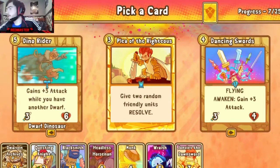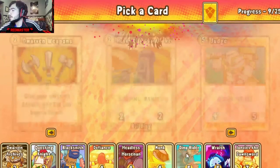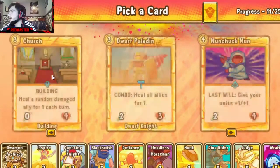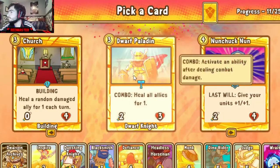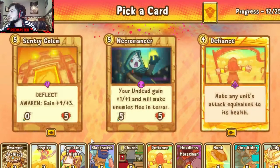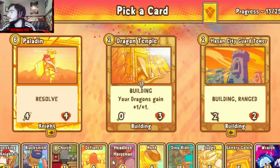Dino Rider — I was gonna say we might have to take Dancing Stars but Dino Rider for the Dwarven Archives makes more sense. I'll go Luminars — we have Horsemen and John VF, and Questing Knight — I'm gonna take Defiance here, I think we do a little more with Defiance. Take Judge as well, a little inspire. I think I go Church here because Church is gonna be a nice constant heal for us. Century Golem — that'll be a nice little Defiance play right there.